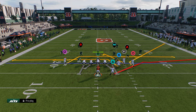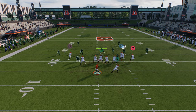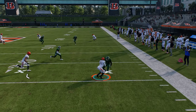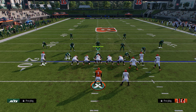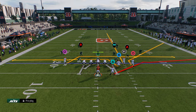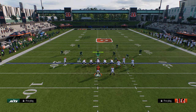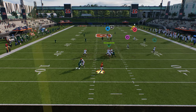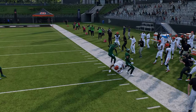There are a couple of options we have. The first is you can just take your simple checkdown to the flat and let him run after the catch — that's the easiest way to do it. However, if you stem this to about a five-yard range and they're running cover two, a lot of times this corner can get more over the top of a cover two if you're anticipating that.